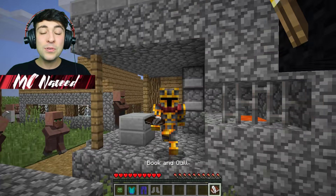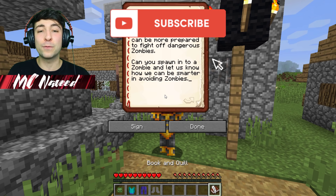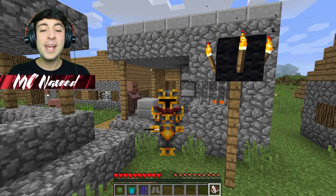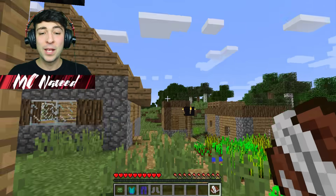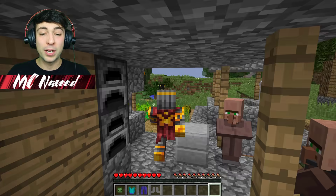Well guys, let's go see what the book says. 'Hello Navid, we want to see how we can be more prepared to fight off dangerous zombies. Can you spawn into a zombie and let us know how we can be smarter in avoiding these zombies?' Yep, I think that's a great idea. Let's put this book back and put on this zombie outfit.